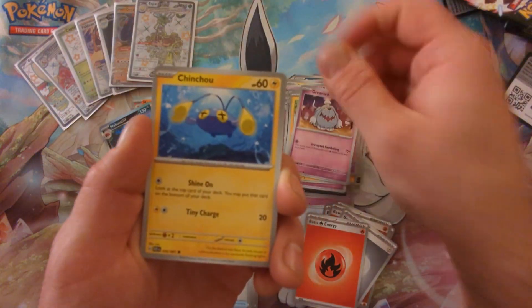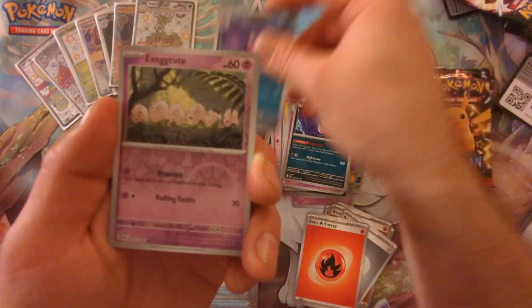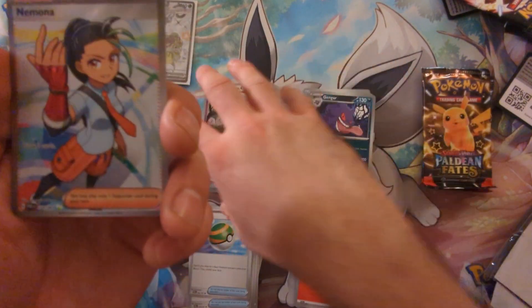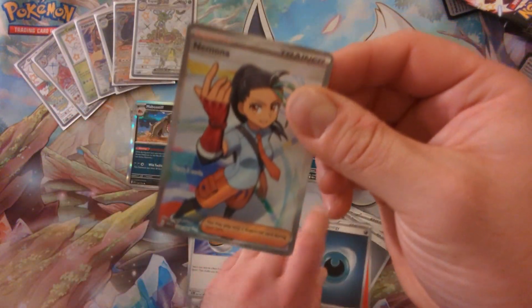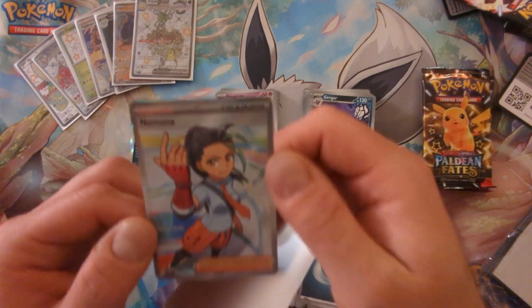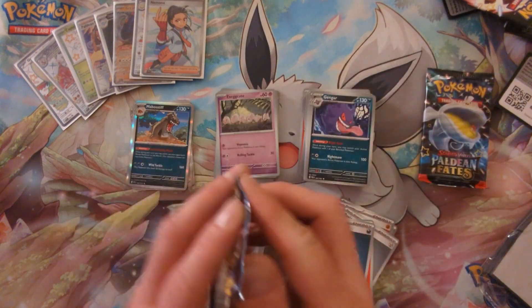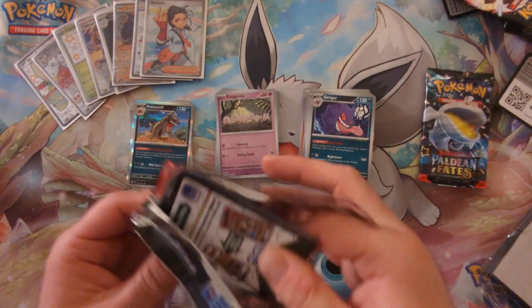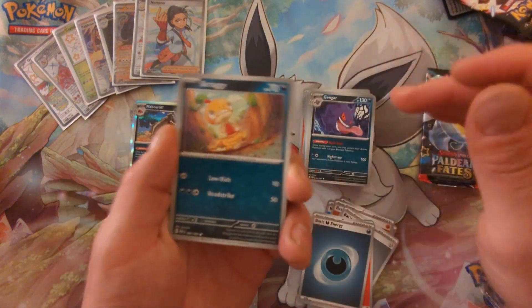We've got Flittle, Pikachu, Grievard, Chinchou, Curlia, Gengar, Nest Ball, Hunter, and Exeggutor. I think I have Nymona already — hello again, that just means you can now go in the Trade Binder. We got a Full Art Shiny, a Full Art Trainer, and a regular EX so far. Will these last two packs have anything else for us?